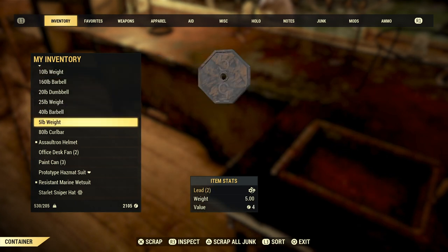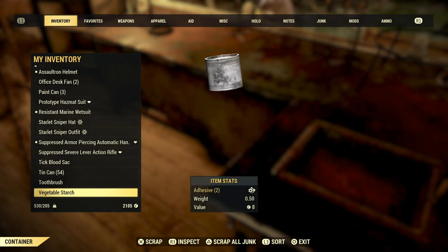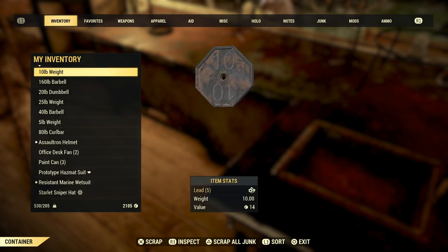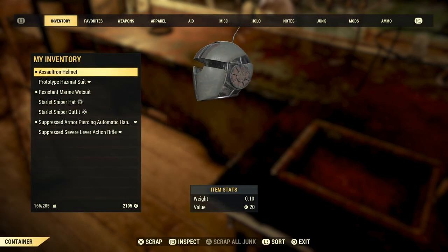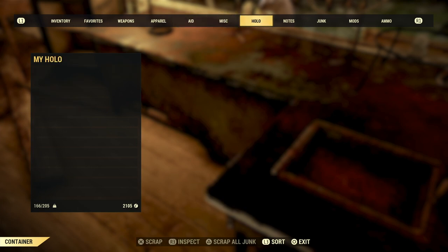So far I've showed you a few locations where to get a bunch of lead and steel. We're going to hit scrap all junk. And you can see in about 10 minutes you can get 108 lead and 118 steel. Let's scrap all that and continue on.